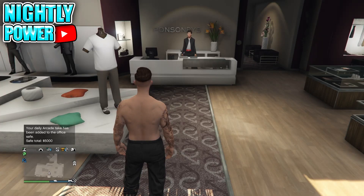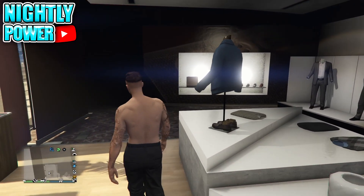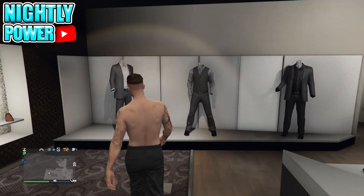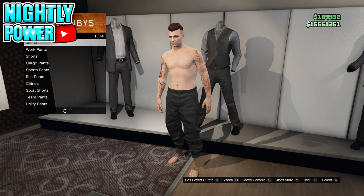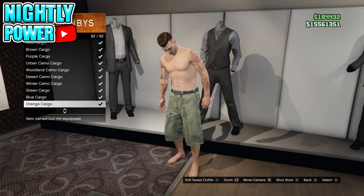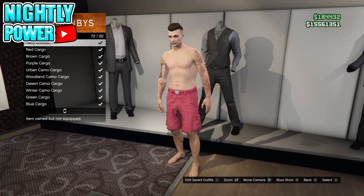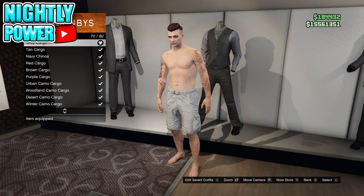Before you begin with this glitch, you're going to need to have any of the color joggers, because with this glitch you're going to flip the color of the joggers to the color that you want. The first step is to make your way to the clothing store. You're going to put on the component of the color jogger that you want — I'll have the component list in the description and in the comment section, so be on the lookout for that.